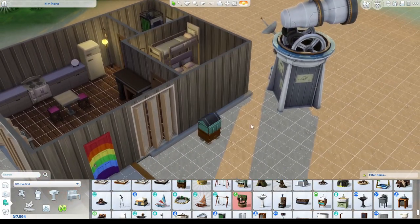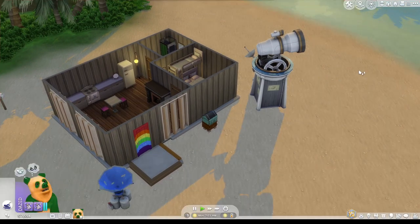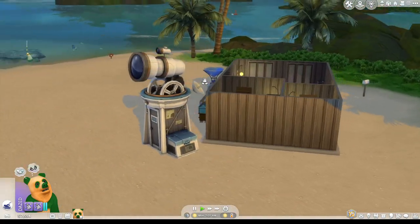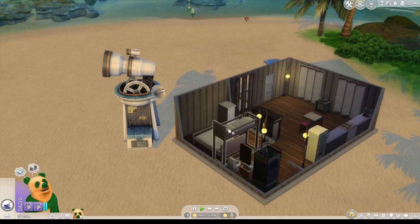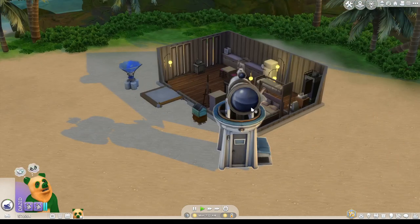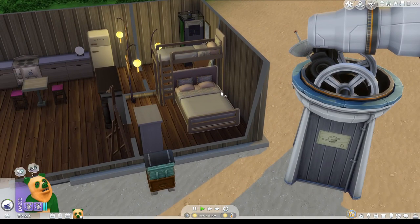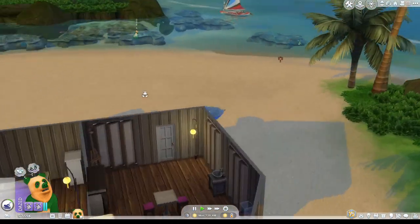I don't know why it's off the grid, but we're going with it. We might have to change that eventually. He's running - oh, he's over there. Could you maybe come home? By the way, I got him a double bunk. I don't know why - bunk beds are cool. He can have the top bunk. He can be really cool.